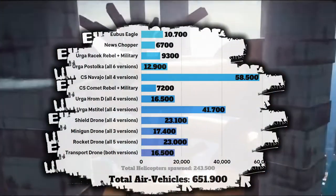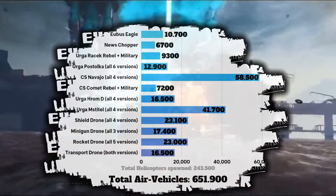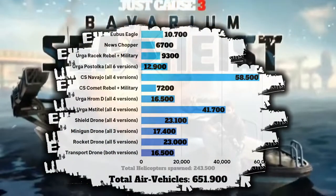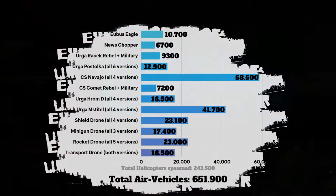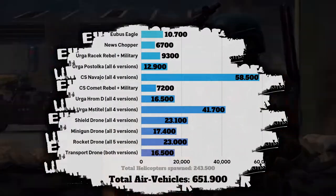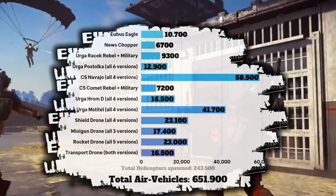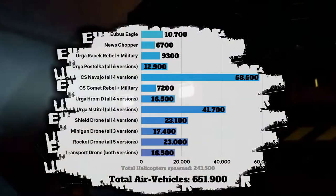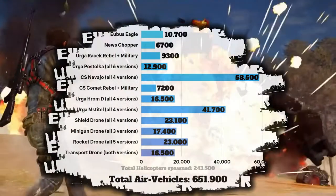Let's move on to helicopters. In the lead we got the CS Navajo with almost 60,000 spawns, followed by the MS title. Drones aren't doing too bad either, with the Shield Drone in 3rd place and the Rocket Drone in 4th — and yes, drones are just cooler helicopters, and yes you can actually fly them on Firum Unlimited, so come check it out. In the back we got the Urgoracic as well as the Noose Chopper. Helicopters were spawned a total of 243,500 times. Air vehicles combined have a spawn total of 651,900 — actually really close to land vehicles.